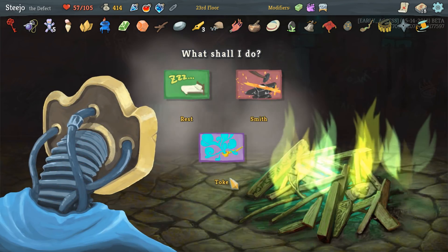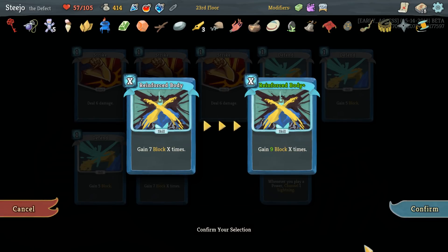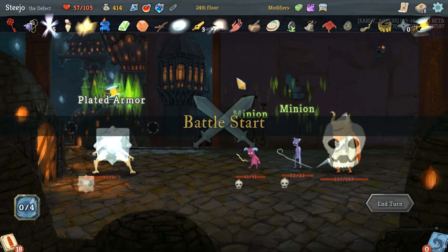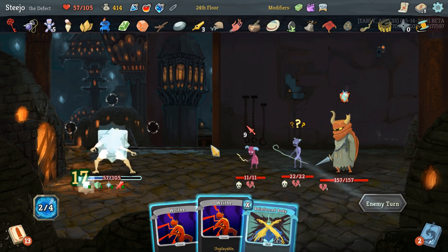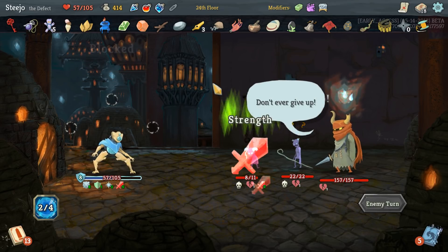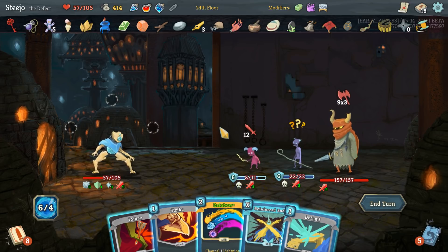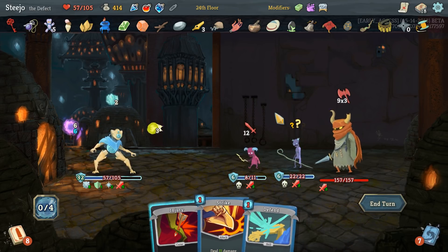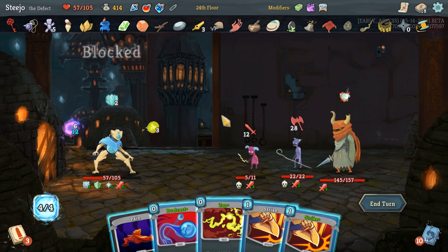I think I'm gonna go up here and maybe smith - oh it just makes it innate, I don't want any innate stuff. Just gonna upgrade a regular Strike for more damage. You're doing nine damage to me so I can block that. Now you're gonna do 30 damage to me - okay, I can Reinforce Body. That's the perfect amount right there!